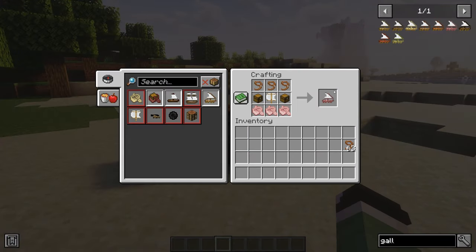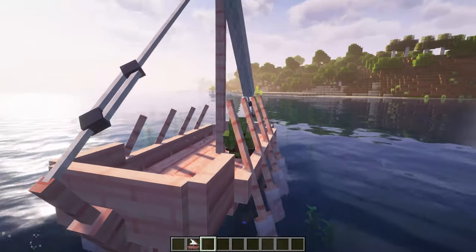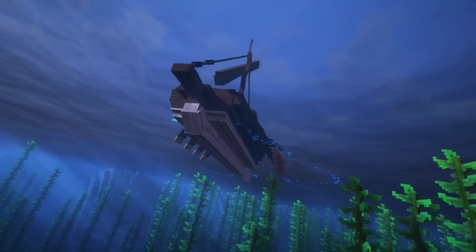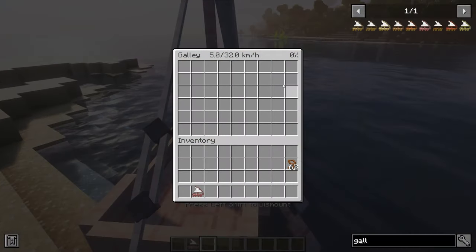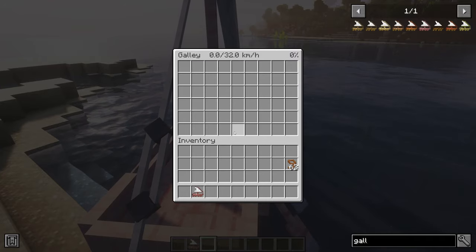Now to the galley — the crafting recipe here is not that hard, and as you can see, this boat is multifunctional and can be moved with rows as well as the sails or a boat. It is quite faster than the previous boat but consequently has lower storage capacity.